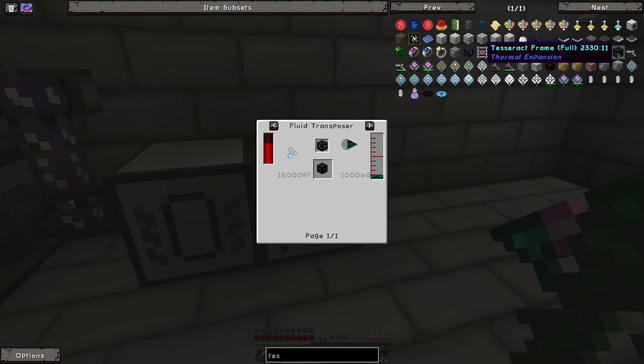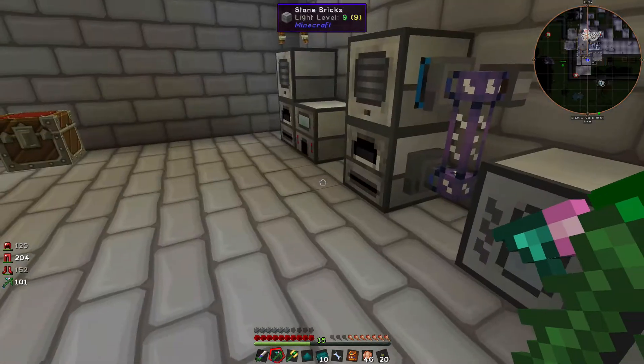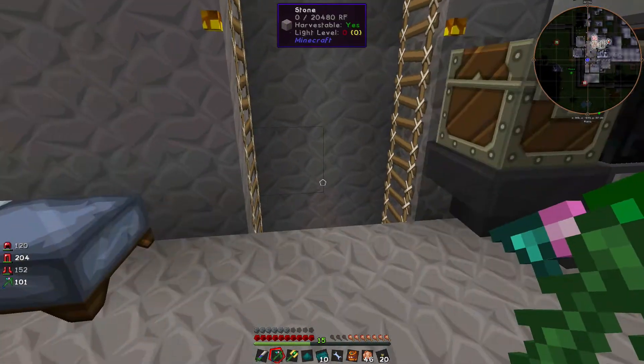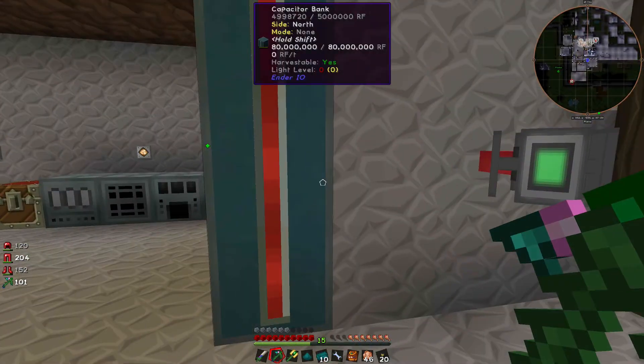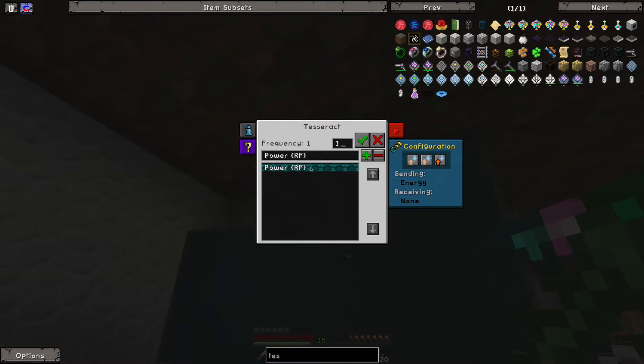You need to get some bronze and some silver and build it like such, and then you have the tesseract. It's really cool, though I'm not going to build another one because that was a long and painful process. Mixed with a little bit of capacitors, you can slap it up here and create an energy bridge.